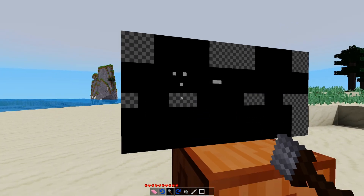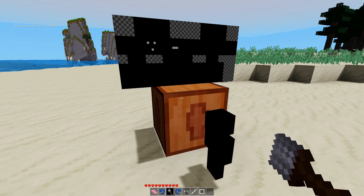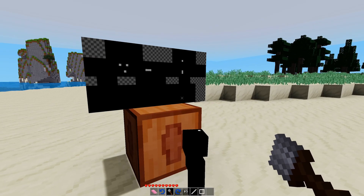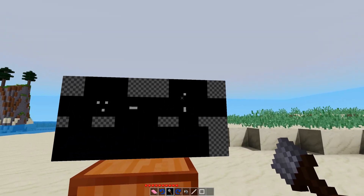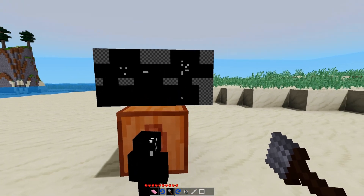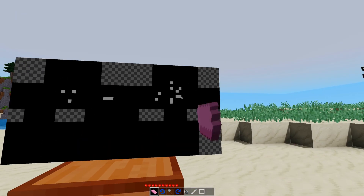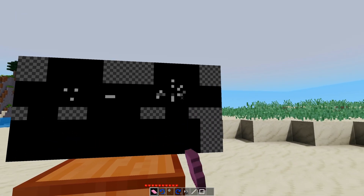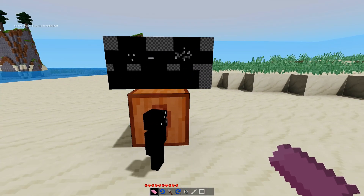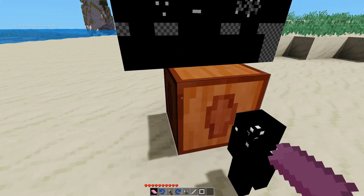We'll continue on in our experimentation. Is that about the face area? Would appear as if not. Wait — the face area is over here. This is why it would have been helpful to not delete the face. I feel like that's actually the hair layer, if you're putting a hair layer on. So this is that — that makes things a little more confusing.